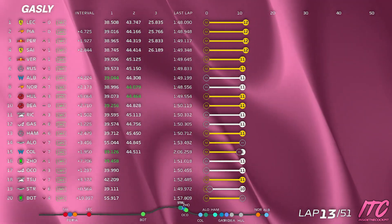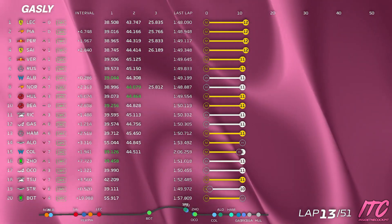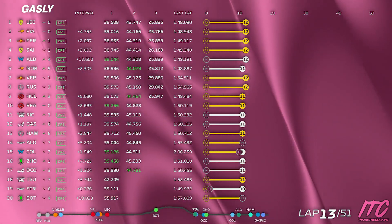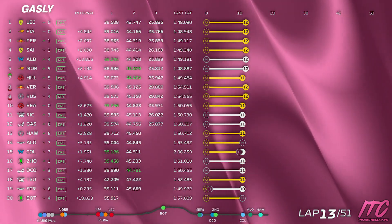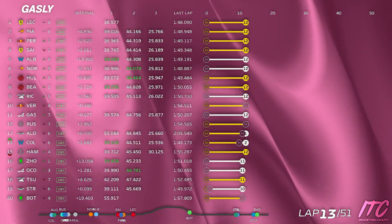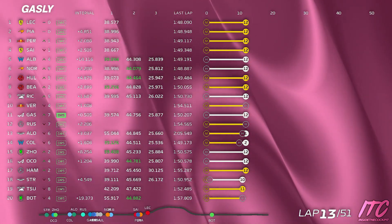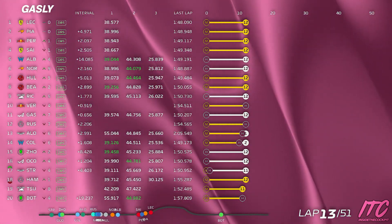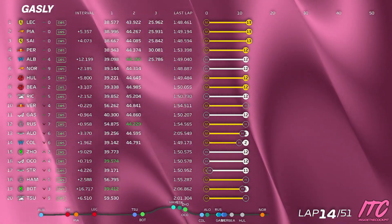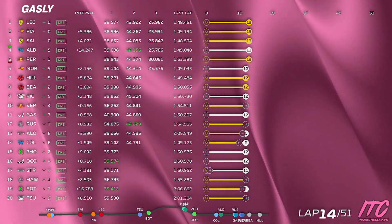Gap to Ricciardo 1.3. We've got Verstappen in the box, it'll be close on pit exit. Keep an eye on the front tire. Energy's looking good so far. And overtake is available. You have shape 3 available, shape 3 available for front locking. Gap to Verstappen 0.9, Russell the car behind 1.0, both on new hard. And Ricciardo told to let Verstappen go.